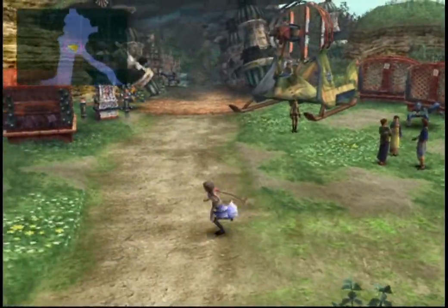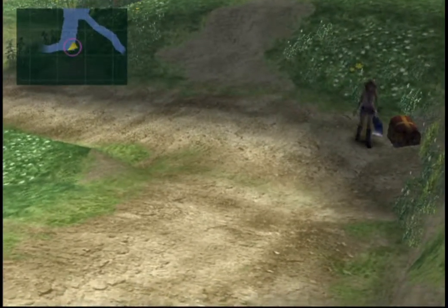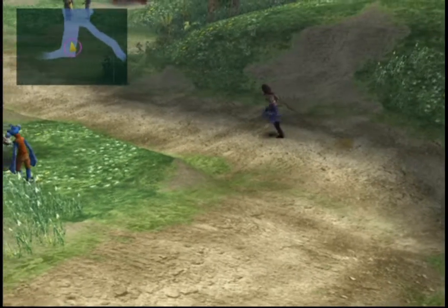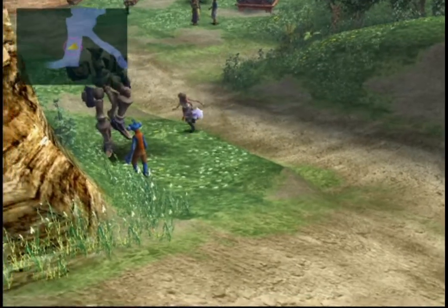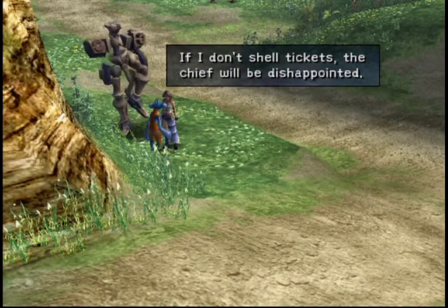Before we officially leave the Mihan High Road behind, let's grab this treasure chest — it's tucked in the corner here. Two S-bombs. Pardon me. All right, let's see how everybody's doing up here. We don't have shell tickets — the chief will be disappointed, but he's totally still selling tickets for his big to-do.